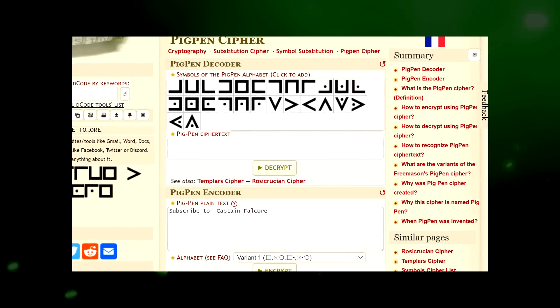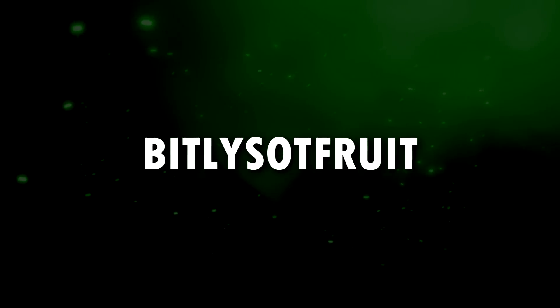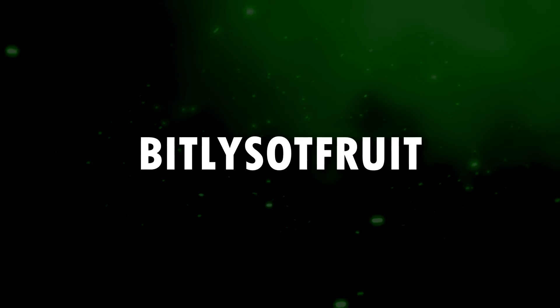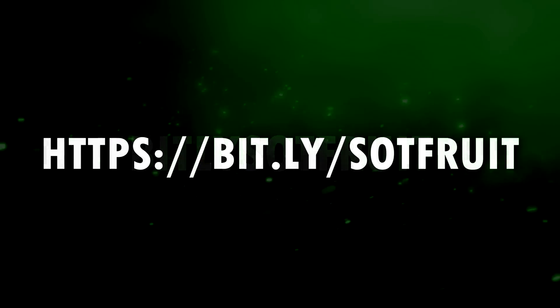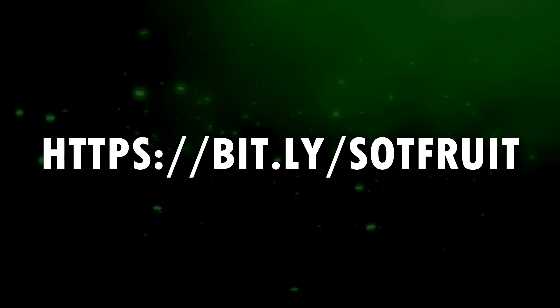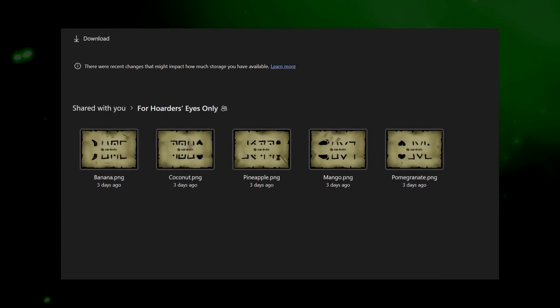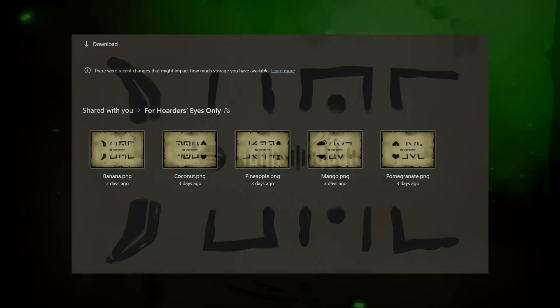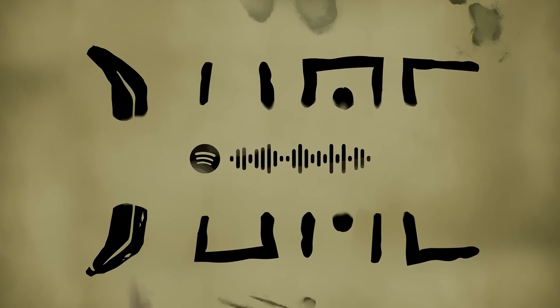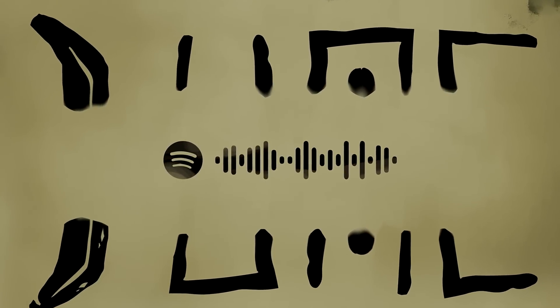Upon putting the ciphers seen on the banana in order, it translated to 'Bitly Sockfruit'. We determined that Bitly is a website used for shortening URLs, so it was a simple case of turning this into a website address. And lo and behold, we were taken to an unlisted OneDrive folder that contained more Pigpen Cipher scripts chopped in half, with the same Spotify logo in between each. This Spotify logo took you to the Sea of Thieves soundtrack on Spotify.